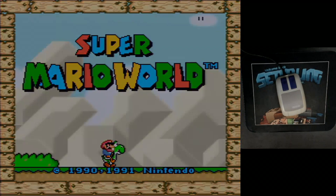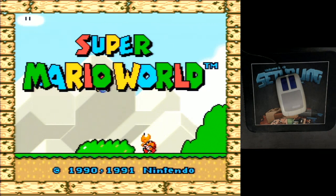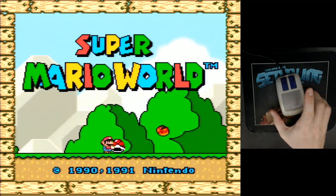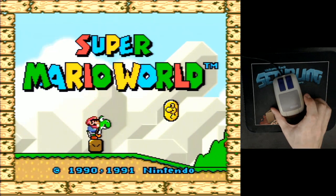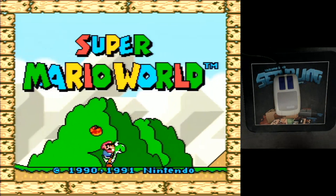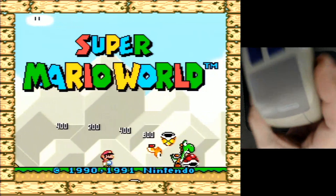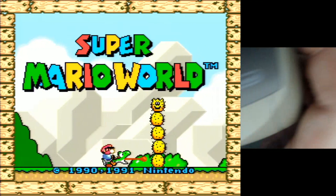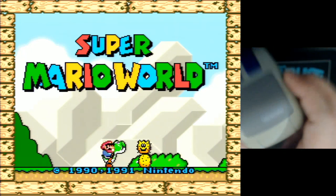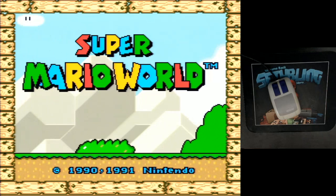Welcome back, SethBling here. Today I'm going to show you a mod that I wrote for the Super Mario World jailbreak, and it involves this guy — a Super Nintendo mouse. They produced these back in the 90s for the Super Nintendo. This is actually made by Nintendo — you can see the logo. The main game they made this for was Mario Paint, but there were quite a few games that supported it.